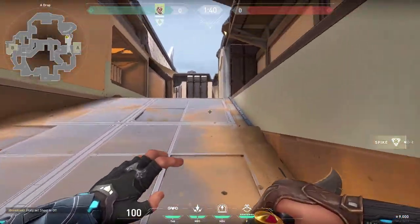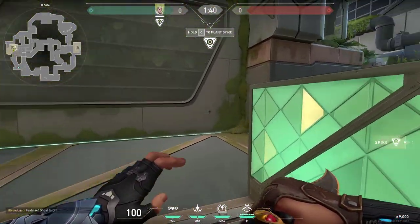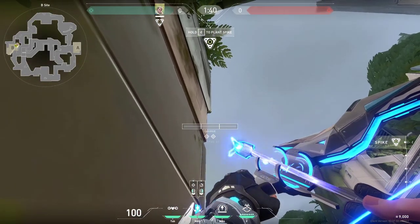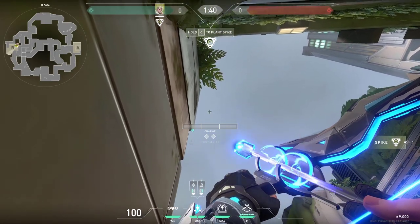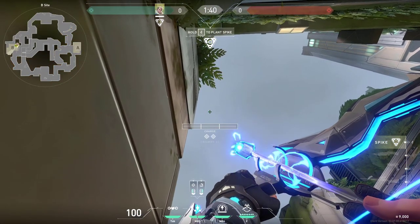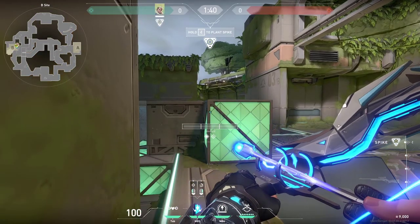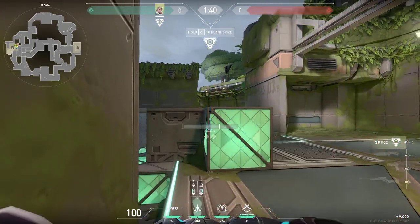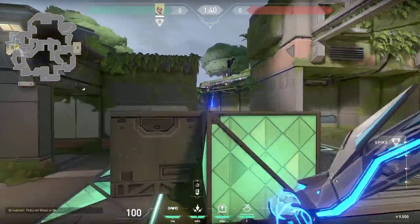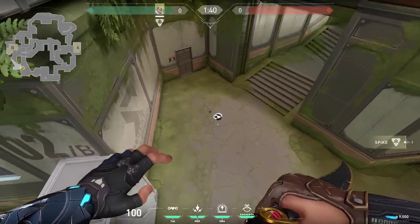If there's anyone pushing this ramp, he's gonna die. On B side, you can do a double shock dart for anyone taking the orb. You want to stand right here in this corner, then take out your charge bar line and place the bottom of the first charge bar line right in the middle of this corner, just right here, and simply do one charge. Then look right here, place your cursor on this spot, do one bounce and one charge. Both of these together will look like this — if there's anyone taking the orb, he will take a lot of damage.